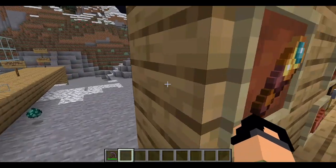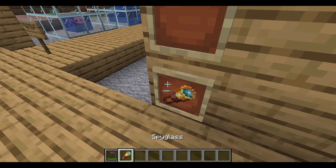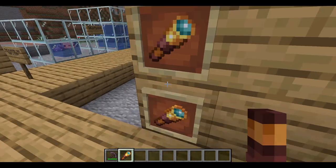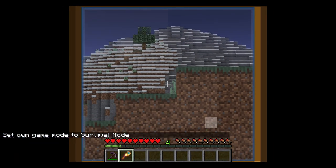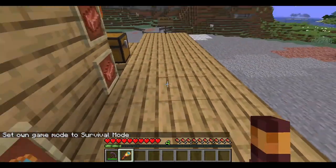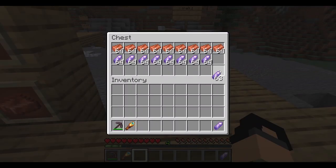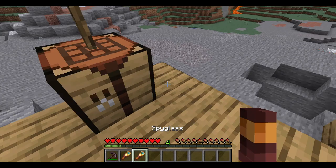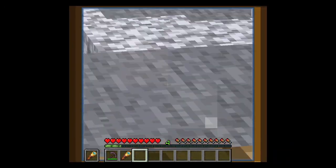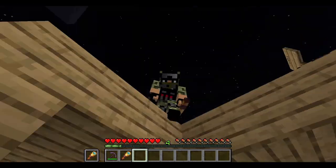Spyglass — this is like having Optifine zoom. Let's craft one: one amethyst shard and two copper ingots. Now I'm dual wielding spyglasses. That's it — thank you for watching, please like and subscribe, and we'll see you next time.